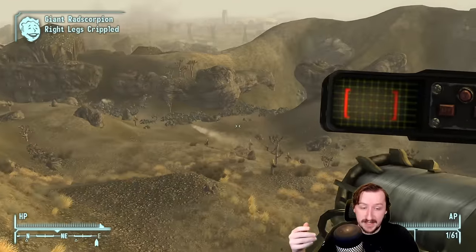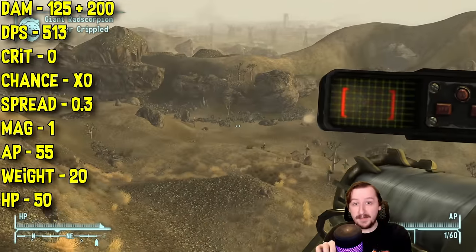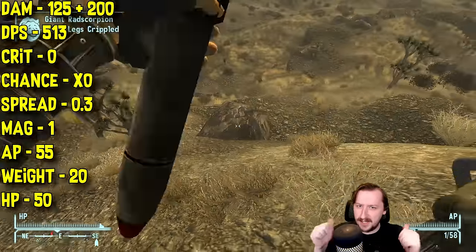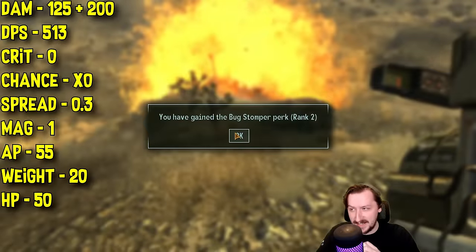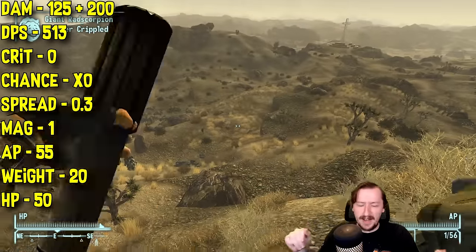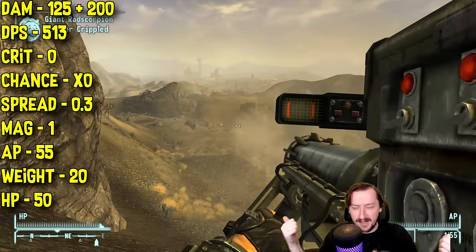The missile launcher does 125 damage on the direct impact from the missile, and then an additional 200 explosion damage, which can be amped up quite a bit with different perks — so that's really good. This does a whopping 513 damage per second, although DPS is kind of weird because you still have to account for missile travel time, so it's probably going to be a lot less than that unless you're hitting a large crowd of enemies.